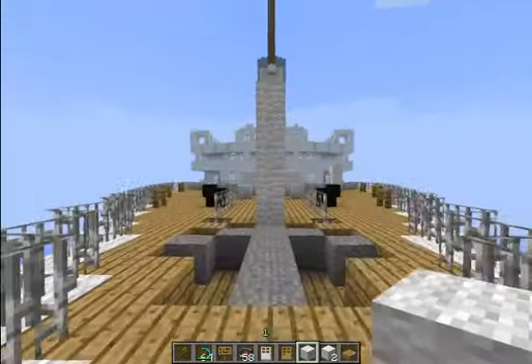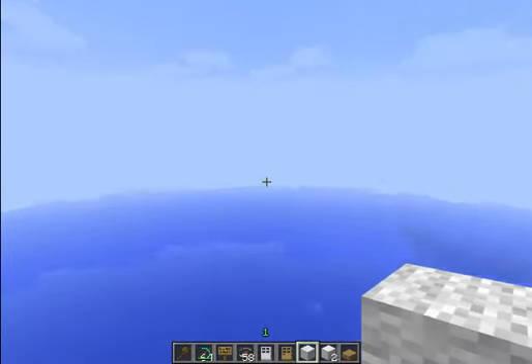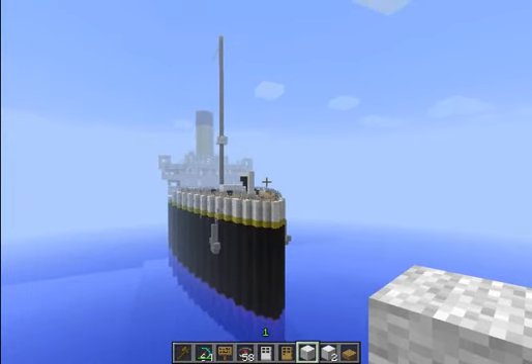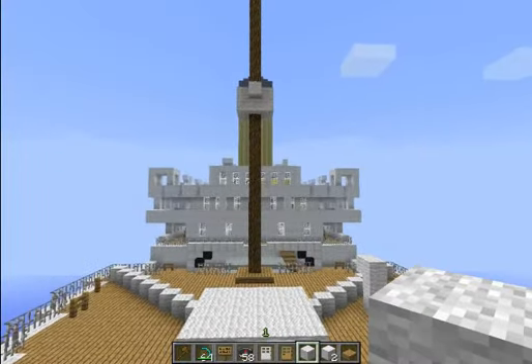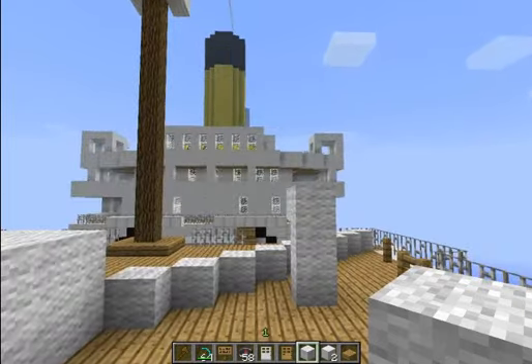And at last, we visit the most romantic place of the ship, where Jack and Rose stand there and she said, 'Jack, I'm flying' — and you are really flying if you stand here. It's absolutely impressive. I hope that you will enjoy the whole package and were able to understand me. I tried my very best to explain everything to you. Just enjoy it — let the Titanic take you on a trip into the past. You can also learn much about the Titanic on this ship, because it's original, built using the blueprints of the Olympic class. Just have some fun with that ship, and see you later.